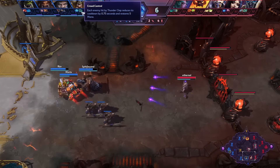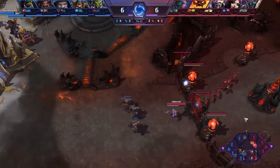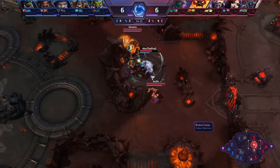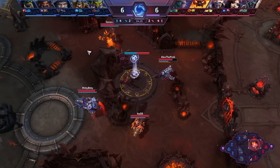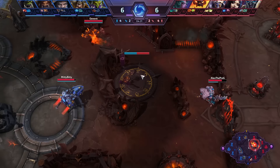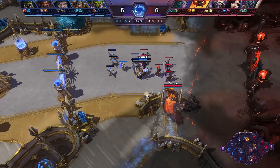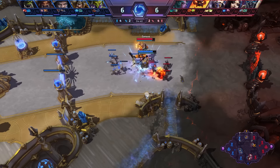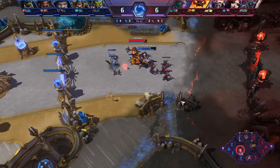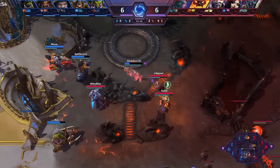Muradin is going for a bit of a different setup here with the crowd control, not going for the mass sustain build that we usually see on him. One of the main reasons is that he is a second tank — we have ETC in the setup plus Muradin. So you can actually spec Muradin a little bit differently than you normally would, going into just a little bit more damage on the hero.